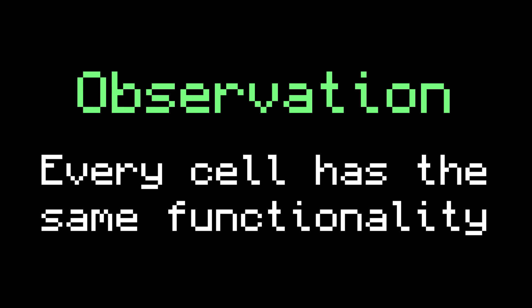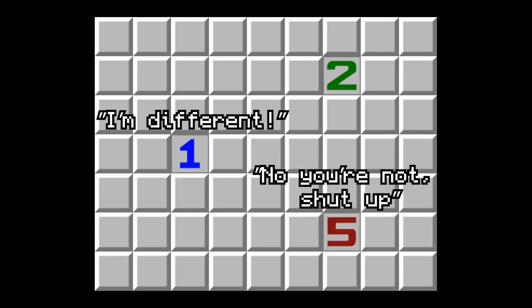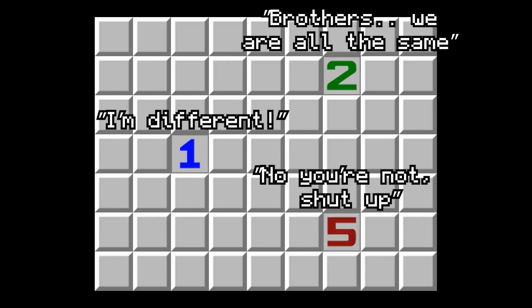So how did I make this with just redstone? The first observation I made is that every cell follows the same rules. Of course, different cells might display different things, but you wouldn't expect one cell to follow a different rule than any other cell. In that way, all cells are the same. So in theory, you can just build one cell and duplicate it to make any size board you want.